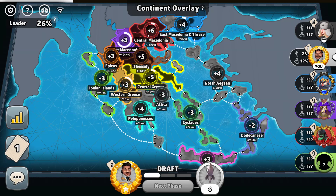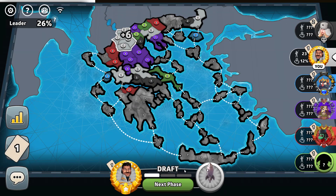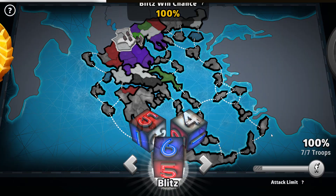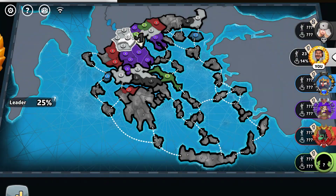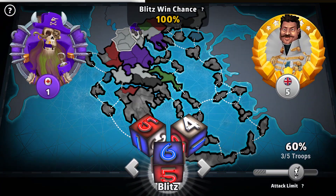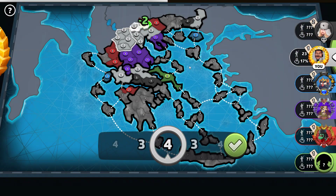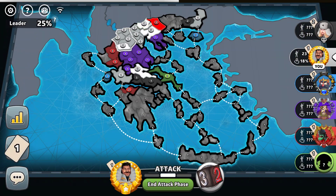The bot appears to have held a lot — no one broke the bot. Bot held Attica. I think we just play this as a blob. I don't think we try and go split into Western Greece — that's kind of psychotic. We use everyone else as a buffer between us and the bot, and we clear out this Central Macedonia area. We're gonna hit at least one or two this turn.